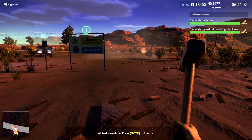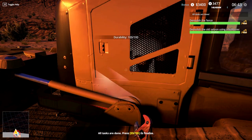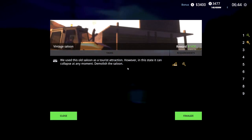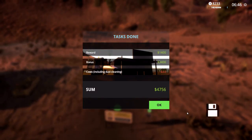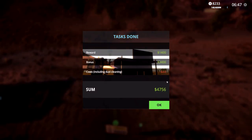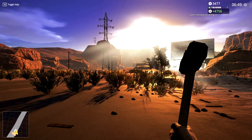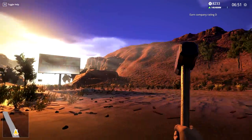Let's jump out of here. Can we easily fix this, or is this going to cost us money? That's easy - fixed right up. All tasks done! Let's see what this has to say. We use this old saloon - finalize this thing. Done. Reward $1,400, bonus is $3,400, cost including dust cleaning is minus $44. Not too bad actually! And we're back - everything is wrecked, everything has been razed to the ground.